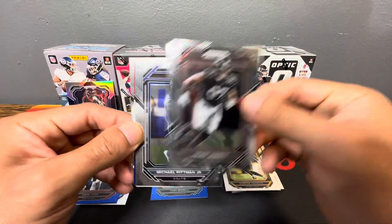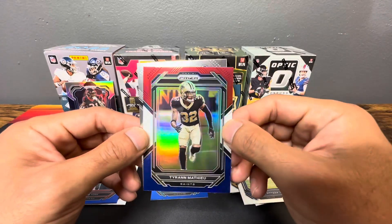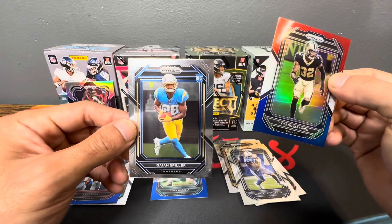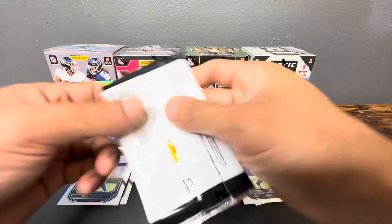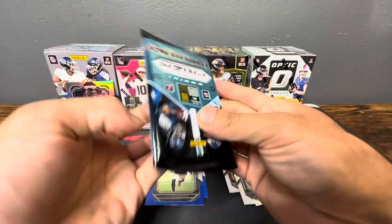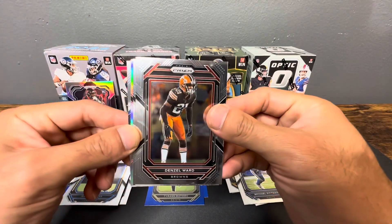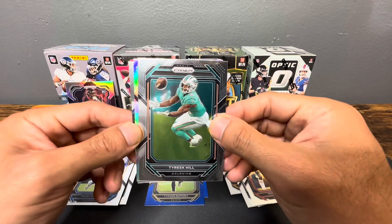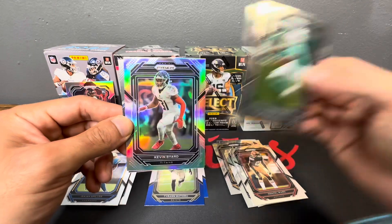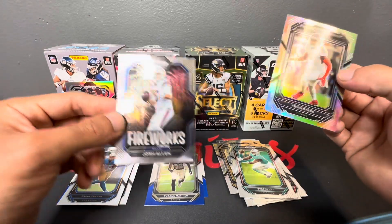We got Jarrett, Michael Pitman Jr., Tyrion Matthew — nice in the Saints gear — and Isaiah Spiller. Halfway through Prism. Here's our silver — pulling a rookie now. Denzel Ward, Tyreek Hill — not a rookie — Kevin Byard, and Fireworks Josh Allen.